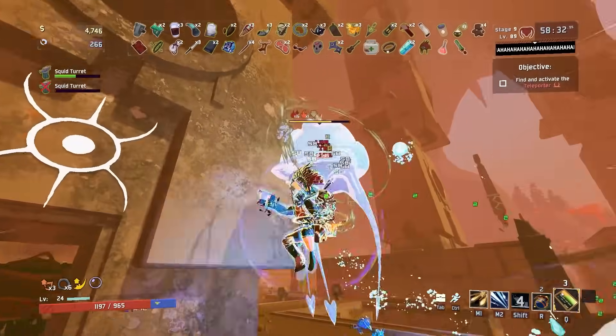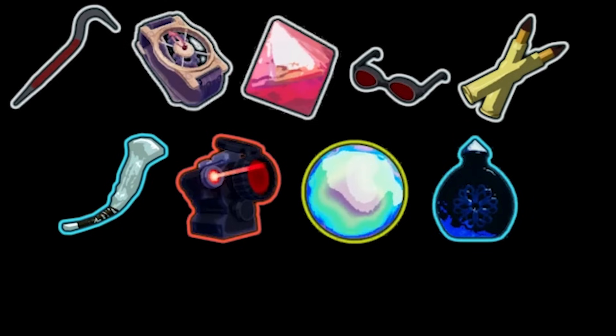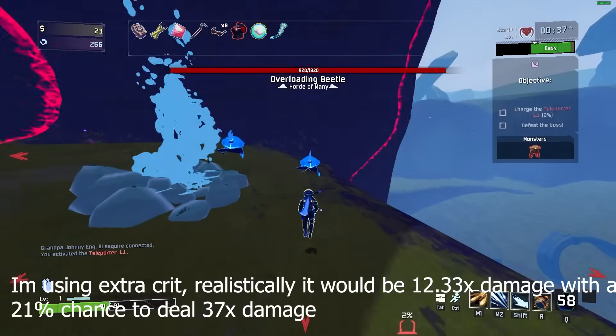If you have just one of every raw damage increasing item in the game — one crowbar, one watch, one focus crystal, one lens maker, one armor piercing round, one shaped glass, one laser scope, and a radiant pearl and tonic — without even considering stuff like banes and ATGs, you're looking at a whopping 3,710% damage increase, or 37 times more damage. To put that in perspective, you would need 186 delicate watches to achieve the same effect as these 9 items.